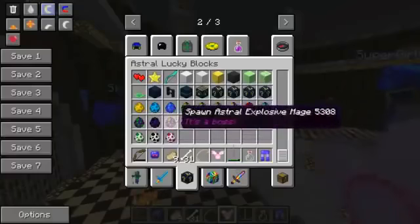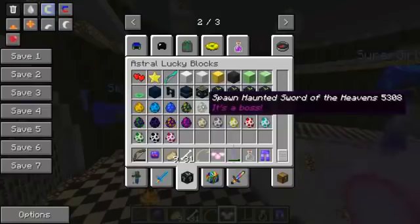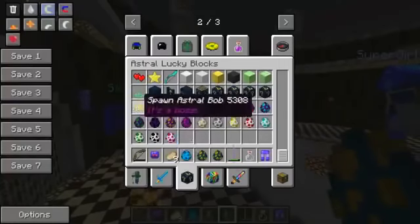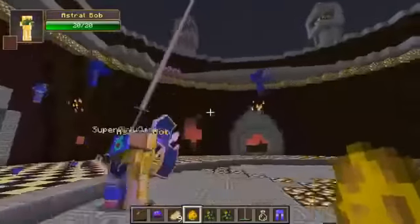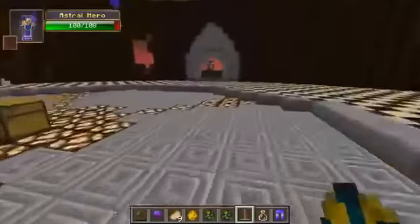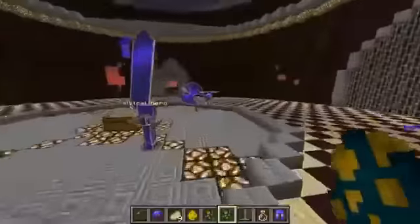For bosses: there's the Astral Explosive Mage, all kinds of mages, the Haunted Heavenly Axe, the Haunted Sword of the Heavens, Skeletron, Overlord Z, and Astral Bob! We have to fight Astral Bob! Alright, this is Astral Bob — oh my god, he has the amazing weapon on! The Haunted Sword of the Heavens — that's so cool! We could fight a sword! The Astral Hero! So this is gonna be pretty intense Jen. Just a giant floating sword — how cool is that?